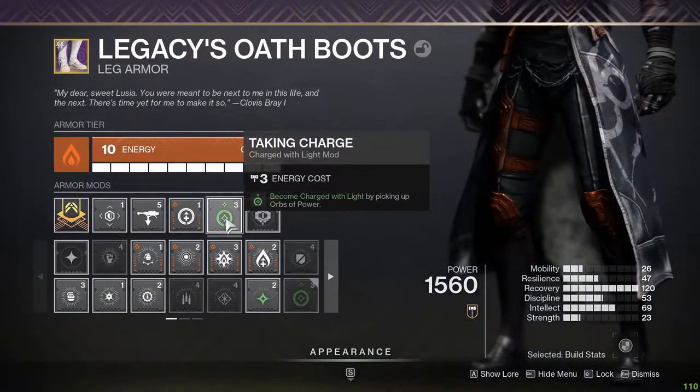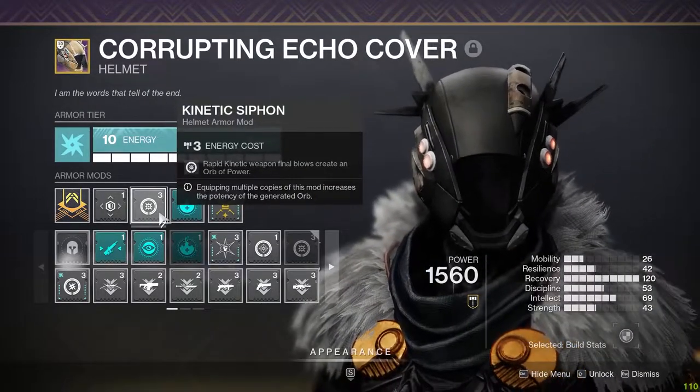Then to activate Protective Light, throw on Taking Charge. And then to generate orbs, put on Kinetic Siphon on your helmet.